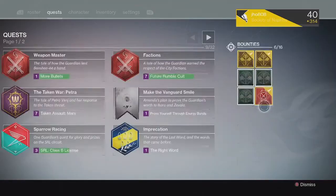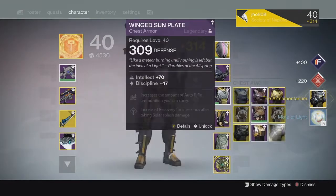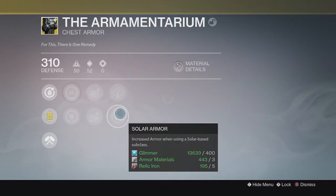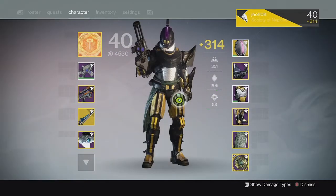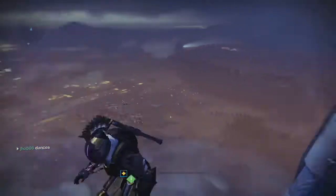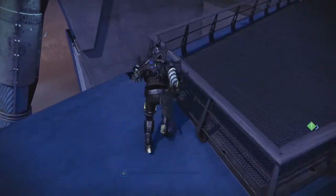Moving on to my next weekly crucible reward on my Titan, we ended up getting an Armamentarium exotic chest piece, which was really cool — I got an exotic out of one of my weekly bounties. The Armamentarium is actually one of the best Titan exotics in my opinion, so if you guys don't have one, you should try to get one from an engram or check if Xur is selling it. It's very good, definitely one of the best Titan exotics in the game for both PvE and PvP.